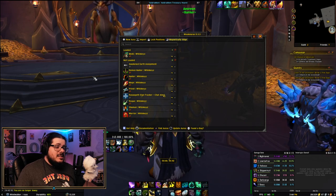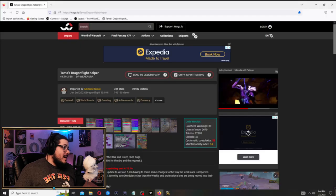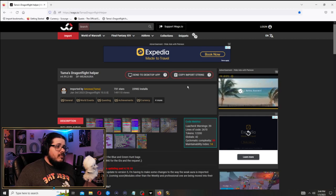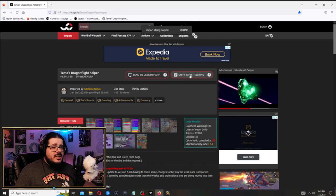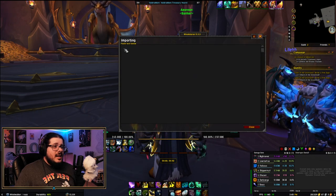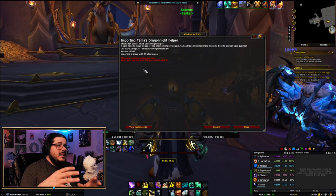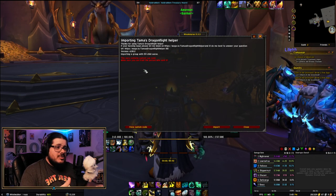What we're going to do is go back to the website, and you'll see there's a 'Copy Import String' button — that's what you're looking for. You literally just click that button, the import string gets copied, go back to your game, click the Import button at the top, and just paste it into the big text box. It's going to look crazy when you do — it's going to tell you it has a bunch of exceptions and that you should make sure you trust the person who sent it.